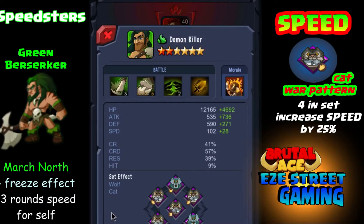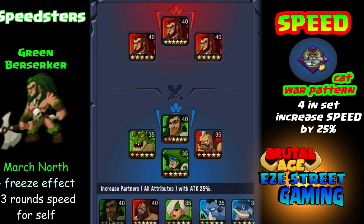Here's one you wouldn't think of right away: the Green Berserker. He has what's called March North. Not only does he do the freeze effect on March North, which can freeze the entire enemy team, but it'll also speed himself up for three rounds. So he's another good team member for the speed team.